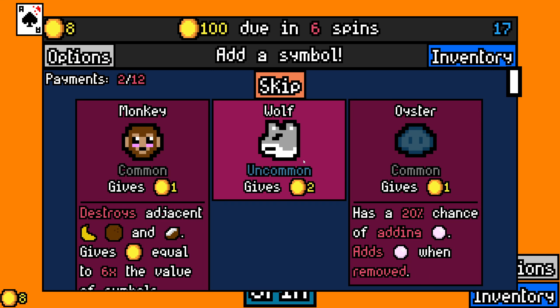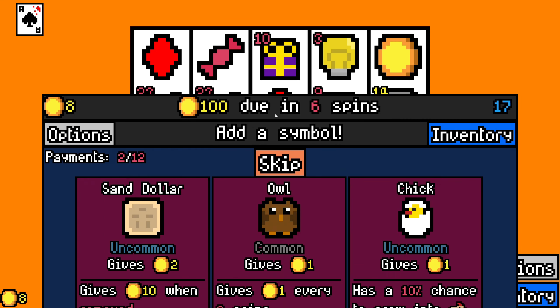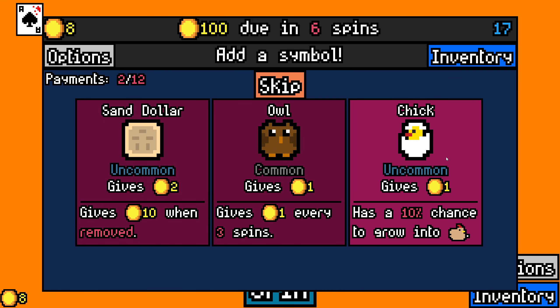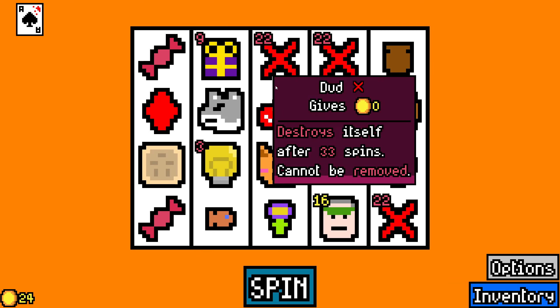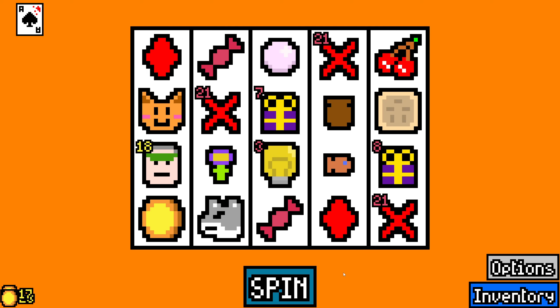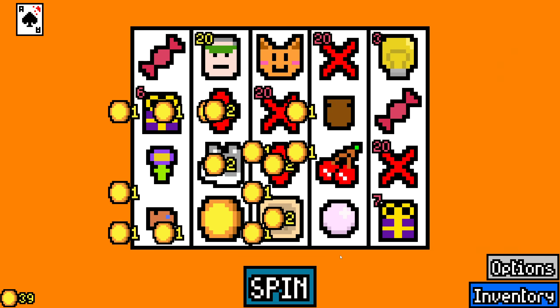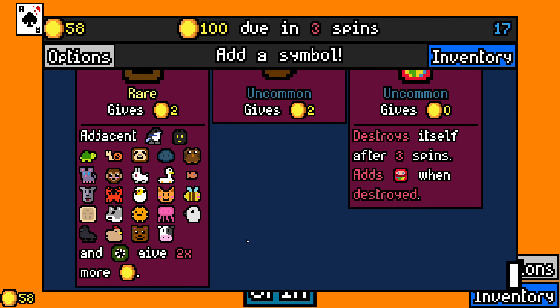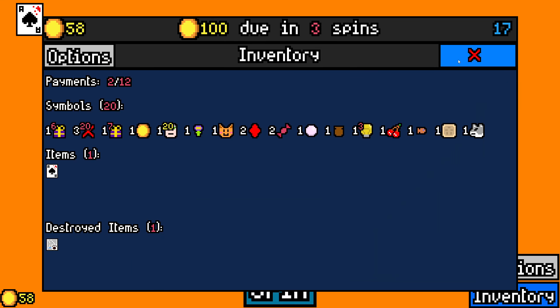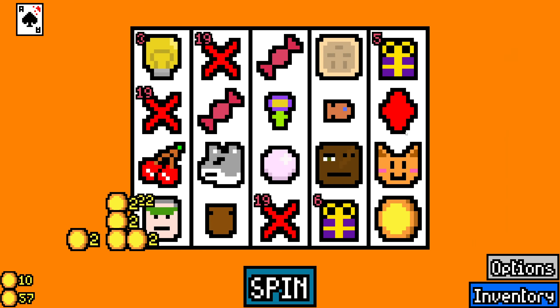Wolf pays out pretty nicely, take one of those. I only have one empty slot so I'm not gonna force any of those into the build. Let's leave the chick, take a sand dollar — so I now have two extra things that pay out like two or ten, pretty nice. I'm not gonna take the coal. What is this — adjacent animals give two times more? I mean if everything here makes the most sense... not that I really have many animals, but it pays out to himself so even if I don't lean into that synergy I think he's worth taking.